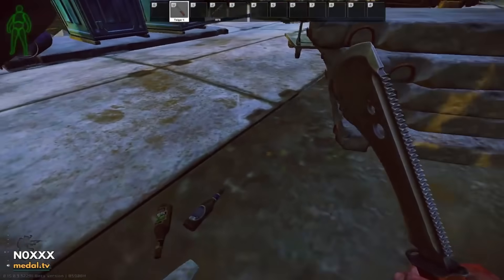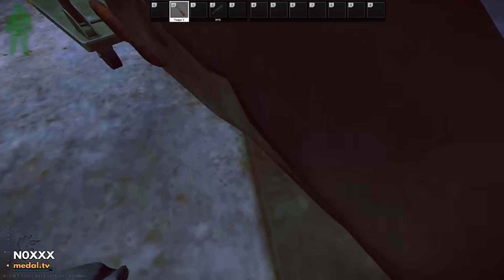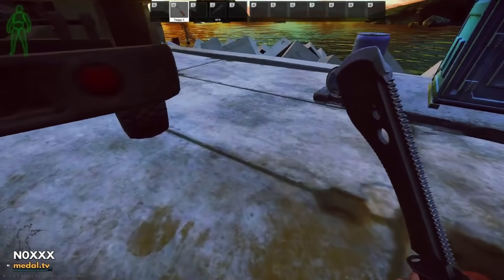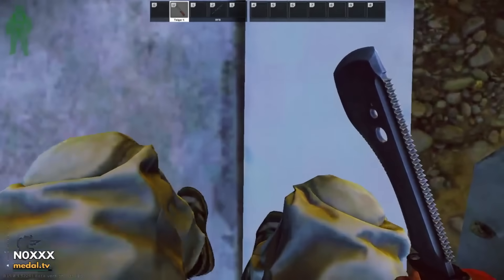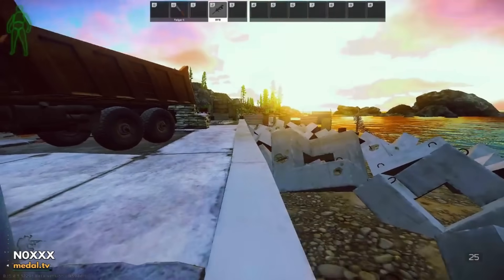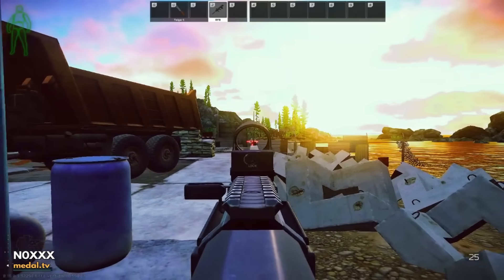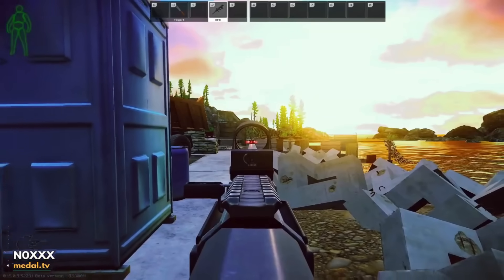Lower your speed down the whole way. Just hug these concrete slabs until you hear the first mine blow up. Once you hear that mine blow up, come over here right onto this edge where this little black line is. Just back up, put your speed the whole way down. Once this blows up, pull out your gun, aim down, make sure your speed is the whole way down, and just back up slowly in a straight line until you hear two more explosions.